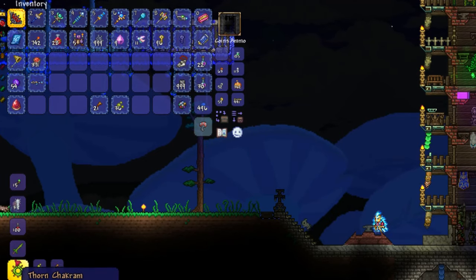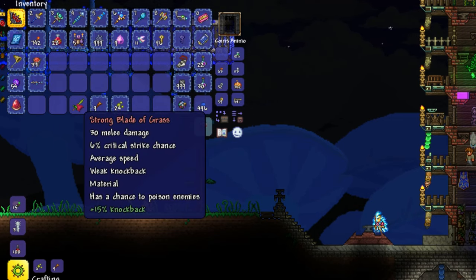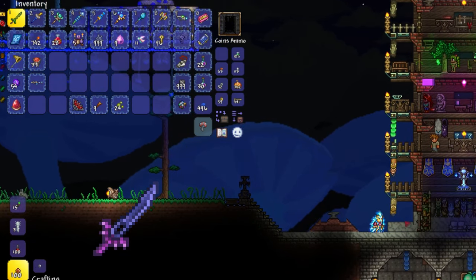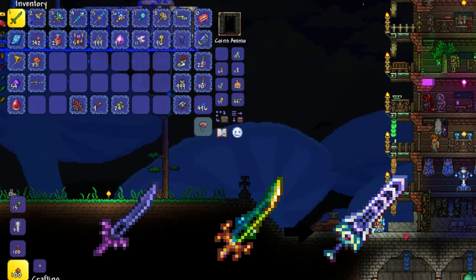Saving the Blade of Grass after you have finished using it, to be used as a crafting material, is advised — but the materials are much safer to farm at endgame. The Blade of Grass is used to construct the Night's Edge sword, which is a component in making the Terra Blade, which is itself a component in making the current best sword in the game, the Zenith.